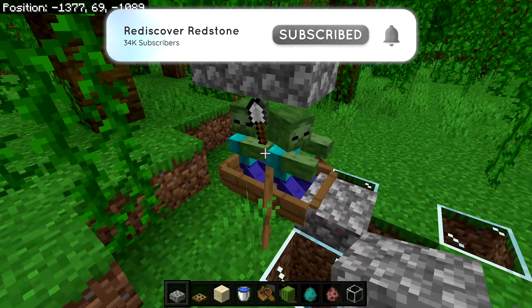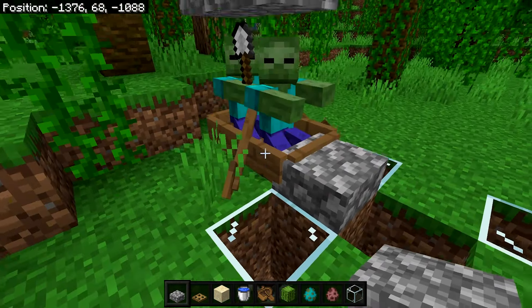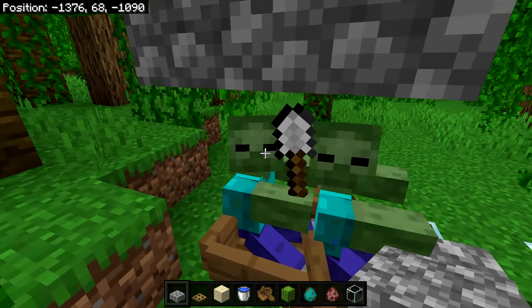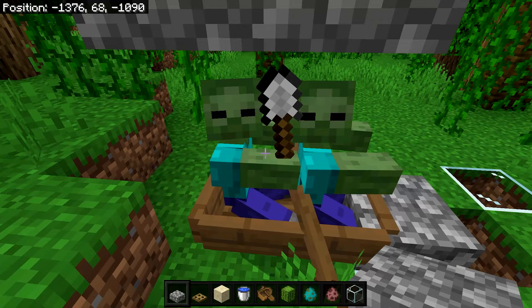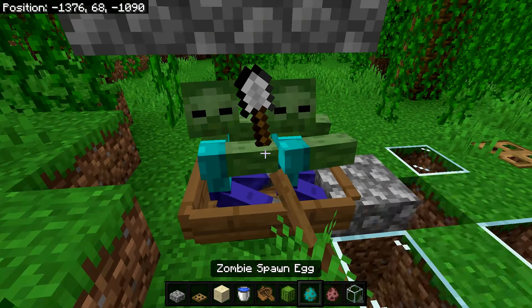Another zombie may join in too, but that doesn't really matter — you just need a minimum of one zombie inside the boat and the farm should work. You're going to want to either name tag the zombie, or find a zombie that's holding an item like a shovel, which means it will never despawn. Either method will prevent them from despawning.